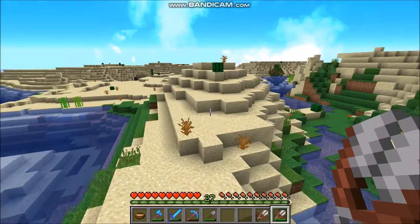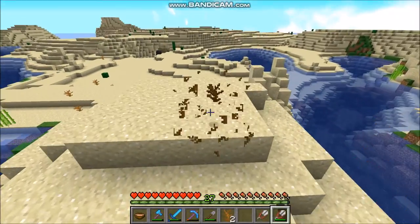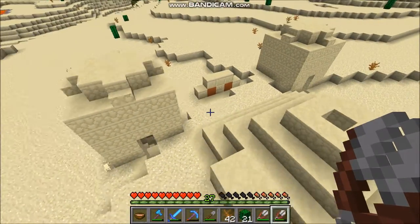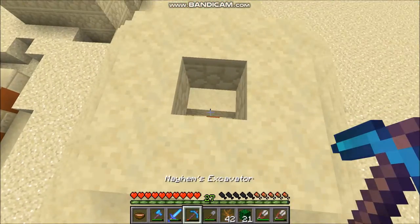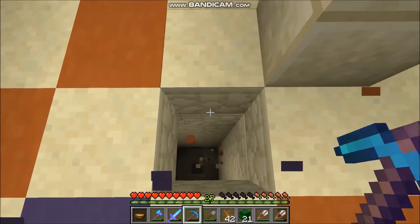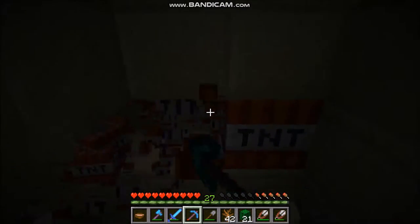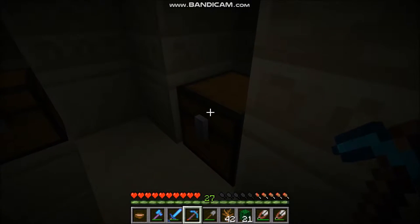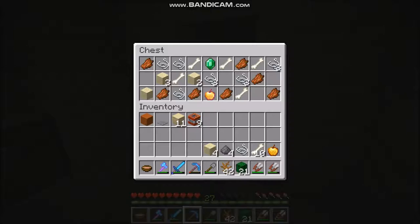Here we are in the desert. You should be able to just pick up a few of those dead bushes. Ooh, look what I got here - a nice little desert temple buried within the desert! Let's try to take this thing, let's do it like a pro. Let's take all the TNT. What else do we have? A golden apple - I'll take that. Bones are very good, I can keep those. Gunpowder and sand - I'll take that as well. We have an emerald and a notch apple - very cool, that's going to help me at some point.